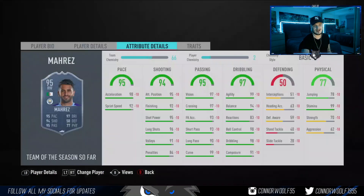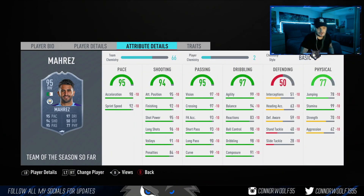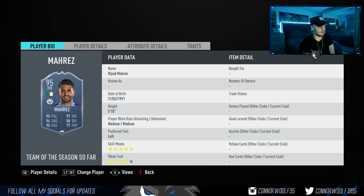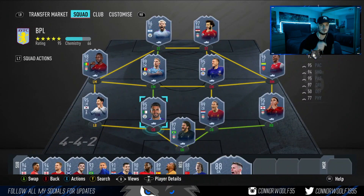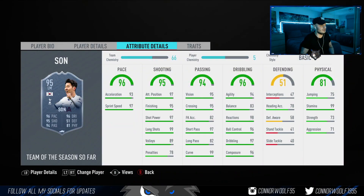Moving on to Riyad Mahrez — an interesting one. 965K on Xbox. This card is a bit of me — five star skill moves, really high agility, really high balance, really good dribbling and ball control, really good finishing and shot power. The long shots and 99 curve mean his finesse shots are going to be filth. Five star skills, four star weak foot, medium medium work rates. I'd play him up front or as a CAM — in a 4-2-3-1 as the central CAM this card would be insane. I'd 100% pay the one million coins for him — foot Champs worthy.